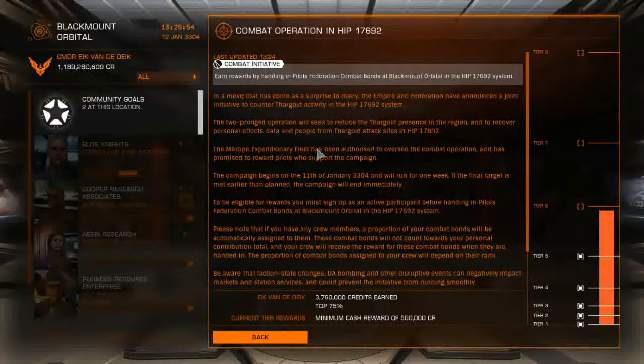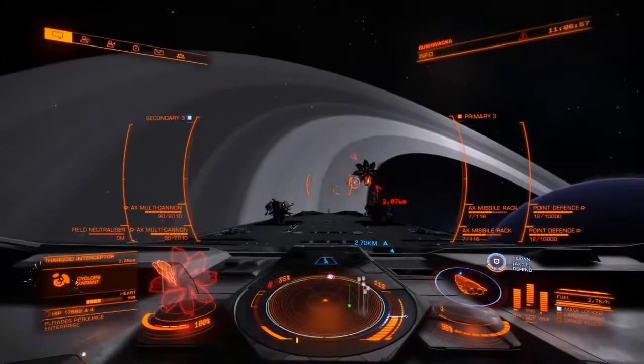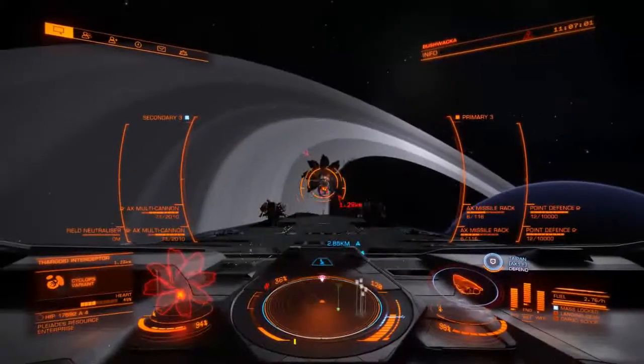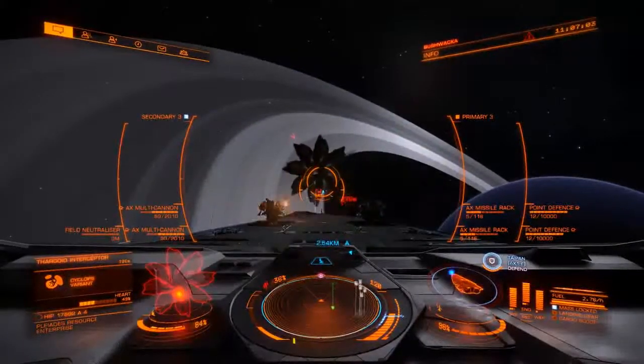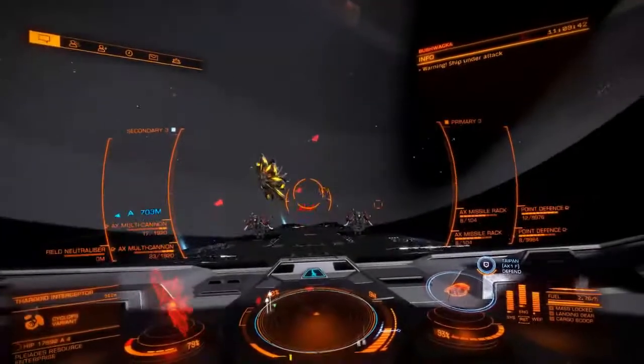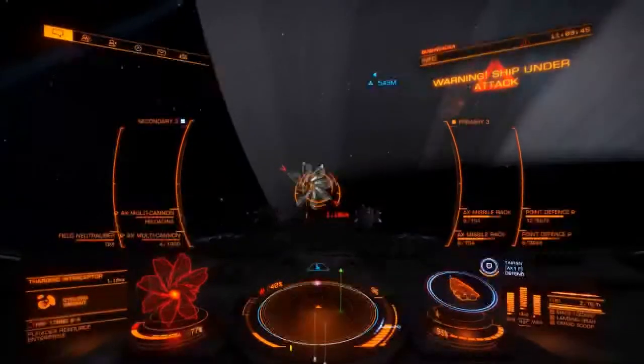Each commander who hands in Pilots' Federation combat bonds will be rewarded. To fight a Thargoid you will need a ship with a good hull rating and anti-Thargoid weaponry. The latter are available at planetary stations, either high-tech or military, or the Founder's World Shinrarta Dezhra.